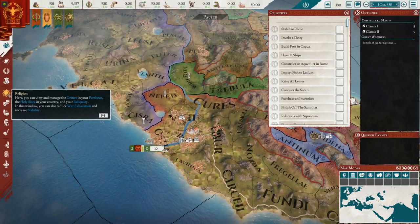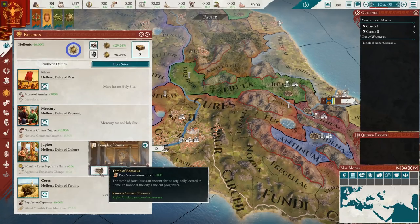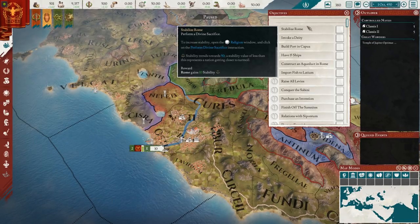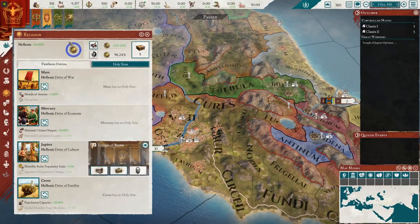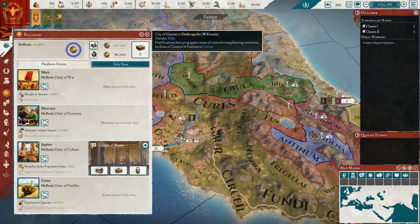So here we have a list we can follow. It says we have to stabilise Rome — we're already stable, which makes it a little bit confusing. It said something about looking in the religion menu, so here I am looking in the religion menu. How long will it take me to find how we stabilise our country? I was really looking for a button that would say something like Divine Sacrifice on it. There is a button, but unfortunately it's just a picture of a pig — a very small one at the top. I eventually found it when the tooltip appeared. Needed a little bit more guidance to really hammer home how to actually do that particular action.